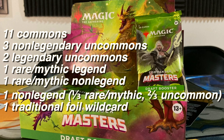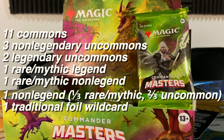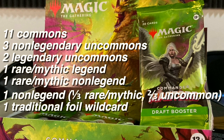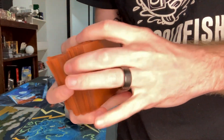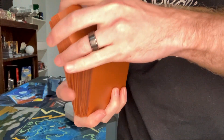Specifically in Commander Masters, you will find 11 commons, three non-legendary uncommons, two legendary uncommons, one rare or mythic legend, one rare or mythic non-legend, one non-legend that could be anywhere from a rare to another uncommon, and a traditional foil wildcard. Also, in normal Limited your deck has to be at least 40 cards, but in Commander Limited it has to be 60.